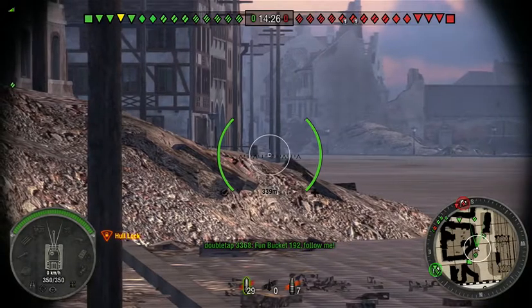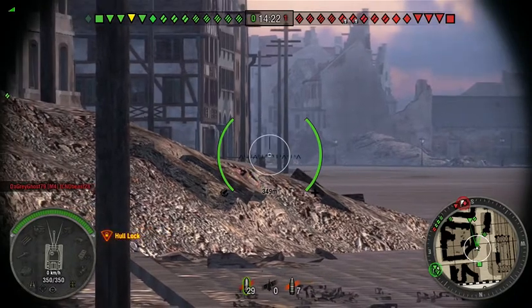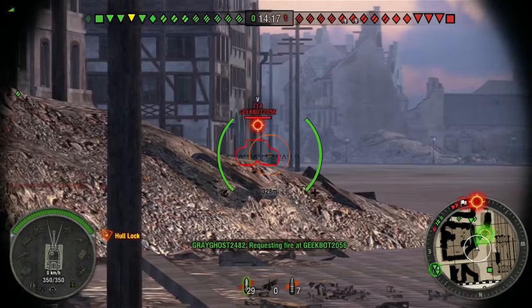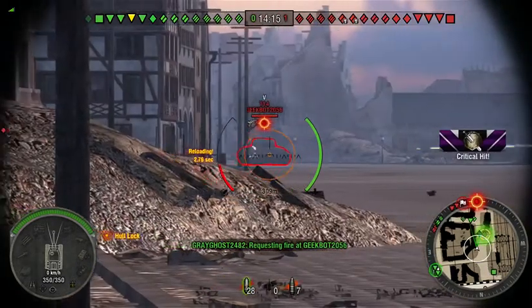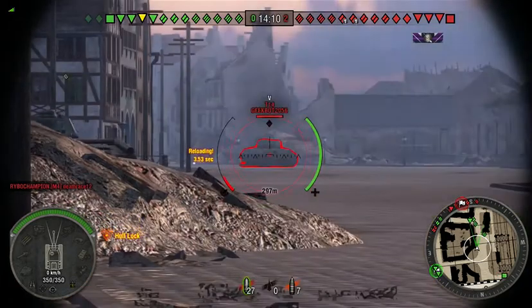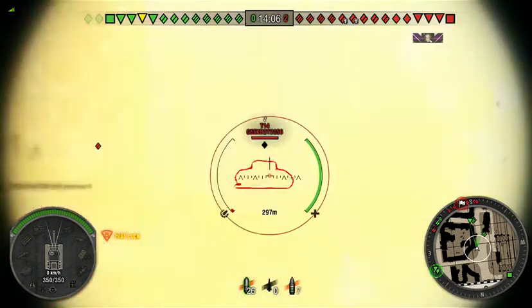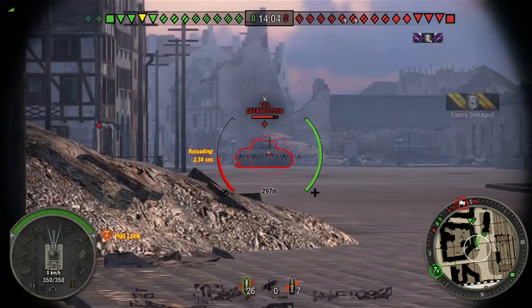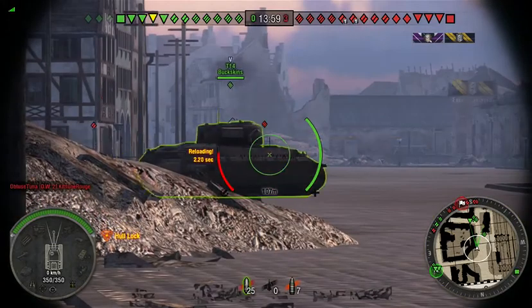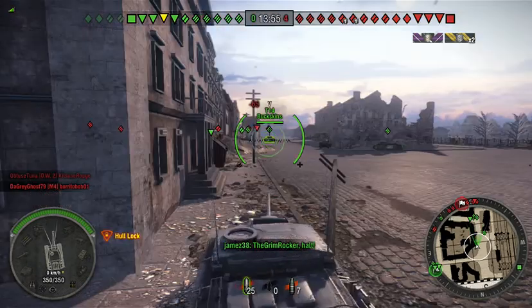I've had this tank for literally months now — fully upgraded — and I've wanted to do a let's play with it but just never got around to it. There's a T-14 moving up. It's got a little weak spot right on the front. There we go, now we're hitting it — T-14 premium tank — doing some damage to it. Another T-14 thinks it's a great idea to park right in front of me.